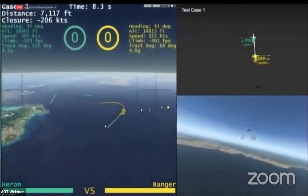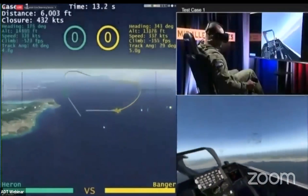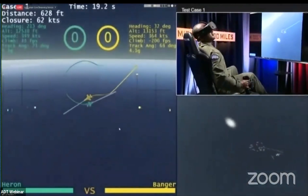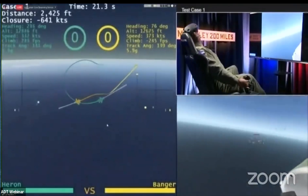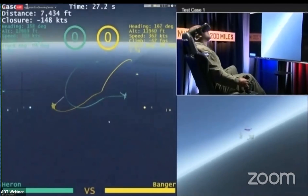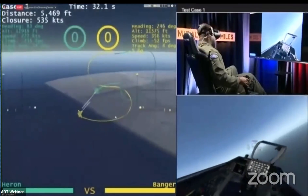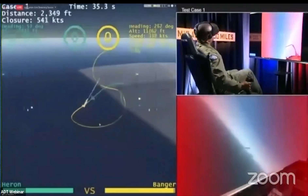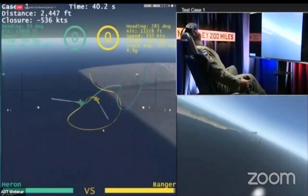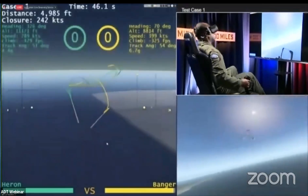These initial conditions show the range opening up. Banger aggressively maneuvering nose-low, looking to collapse that range as quickly as he can — 6,000, 5,000 feet. He continues that turn and stays outside of Heron's nose as much as possible. Zero damage to Banger through that initial merge — something we did not see almost any of the AI agents able to do. Now it's going to be a matter of controlling that range as they come back around.